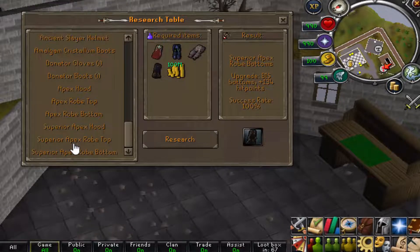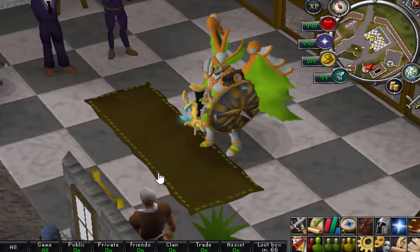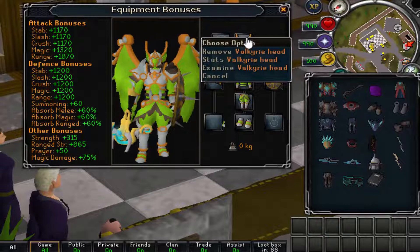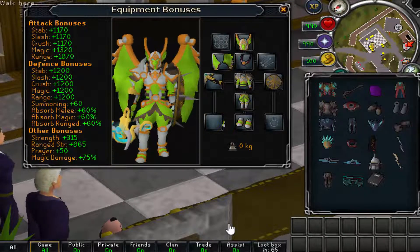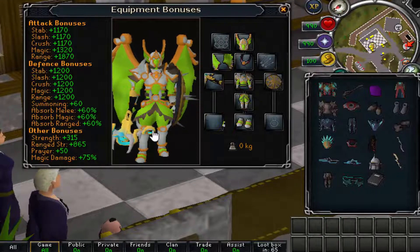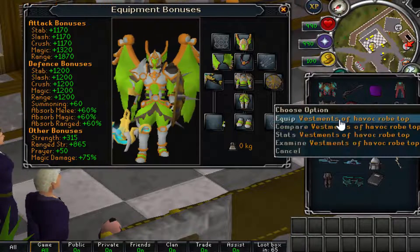Sub-Zero actually has brand new RS3 items added into the game, including a brand new Shadow Drake, which is one of their custom pets. The gear I'm currently wearing is the Valkyrie set — it comes with the bow, and the attack bonuses, defense bonuses, and other bonuses are all amazing.